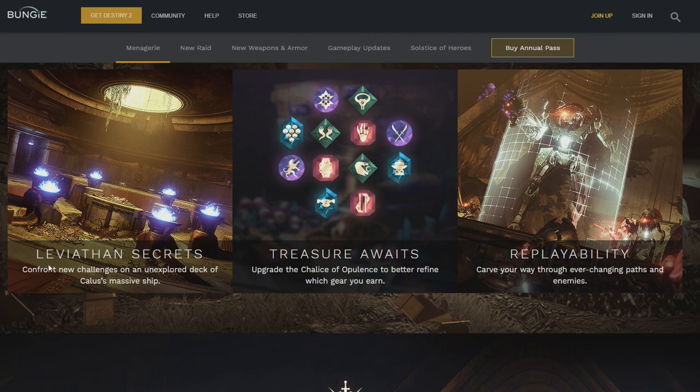Leviathan Secrets: confront new challenges on an unexplored deck of Callus' massive ship. Treasure awaits. Upgrade the Chalice of Opulence to better refine which gear you earn. Replayability — carve your way through ever-changing passive enemies. Replayability, I like the sound of that.